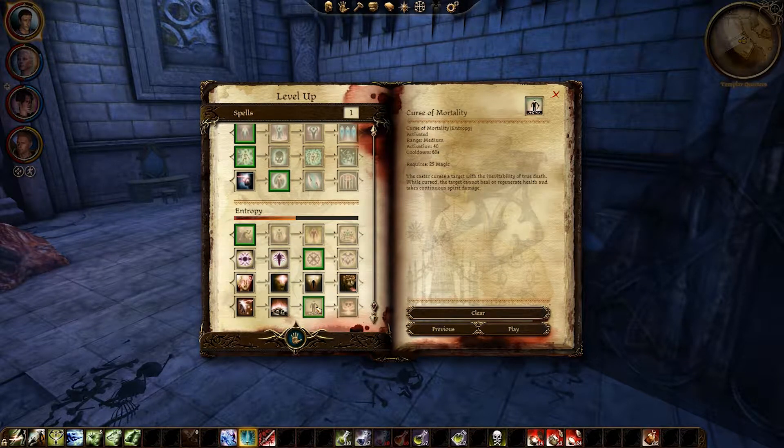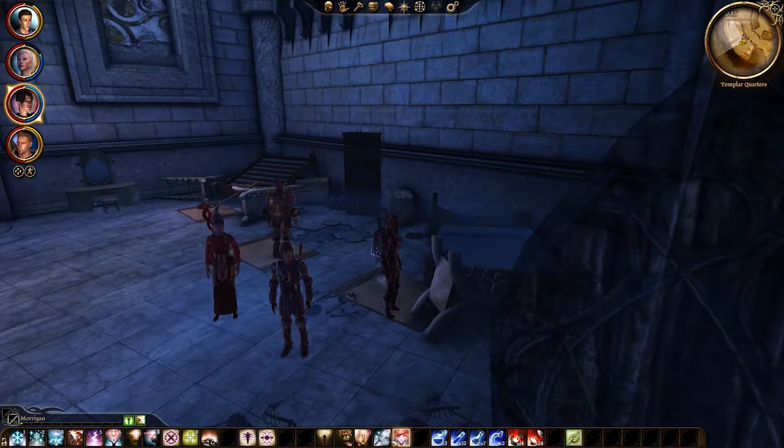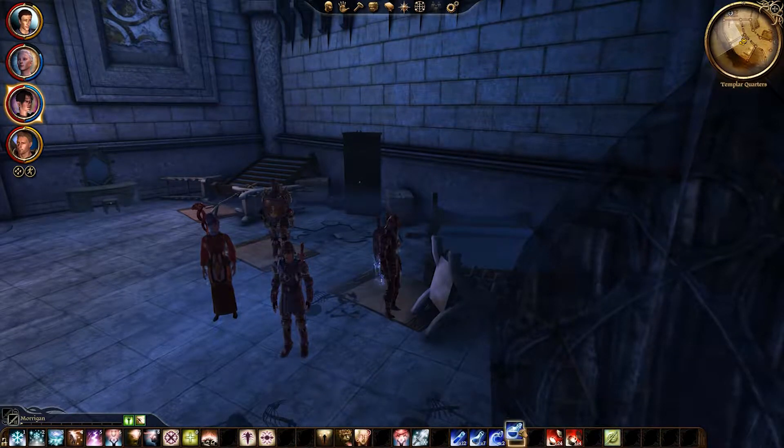Let's continue going down Hex of Mortality — cannot heal or regenerate. Then Death Cloud — effectively another Blizzard. Or Misdirection Hex, where all hits become misses while critical hits become normal hits. Every normal hit the enemy suffers becomes critical. This would be good for bosses. So we'll do that. The action bar's too cluttered — I'll reorganize it, moving the hex out into the rest of the hexes. Lock the bar and we are ready to go.